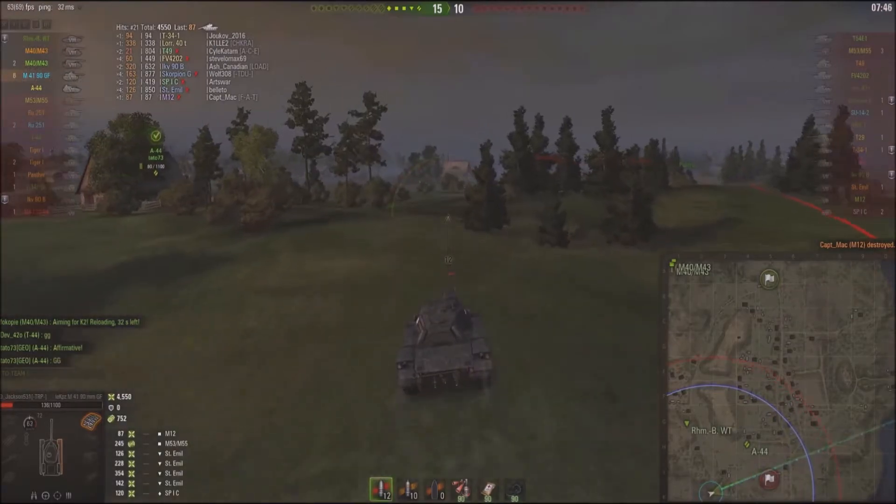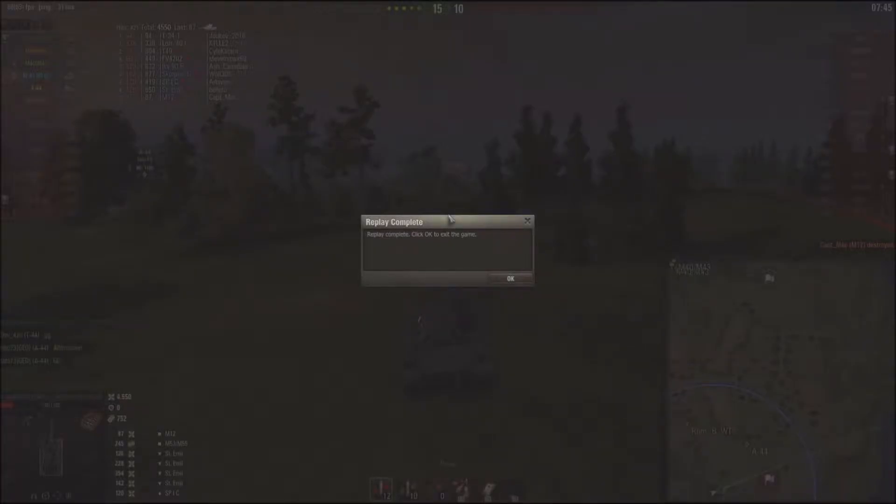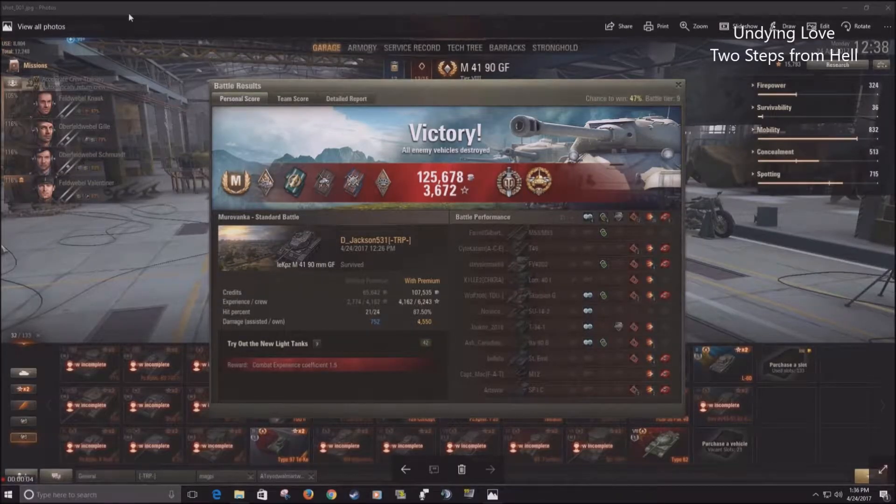That was a bit of a wild ride with the Indian 41 there at the end. Frankly, I was playing this game so fast I wasn't even really sure what was going on. Let's take a look at the post-game stats. Holy smokes, what a crazy match that was — 3,672 XP, 125,000 credits made, with a high caliber top gun and a mastery badge. Really, really silly what you can do with these new light tanks. This is actually an old light tank, which is why it's so hilarious right now — it didn't undergo the testing that some of the other tanks did, or if it did, they didn't bother to change it. Now it's more than a little bit crazy.